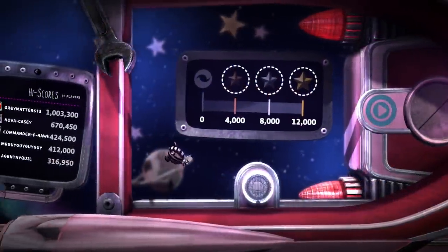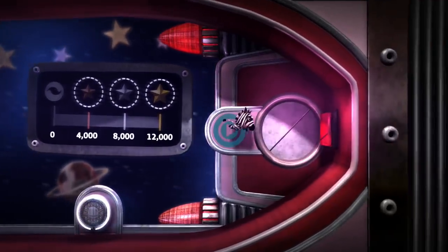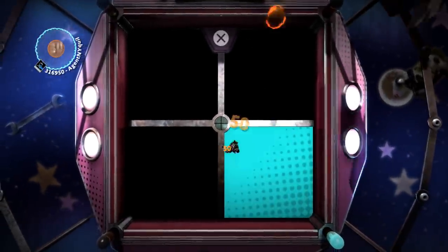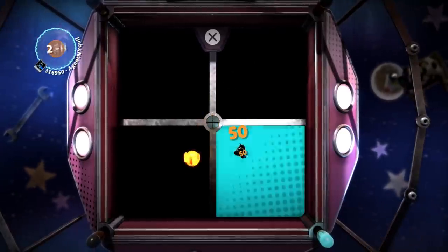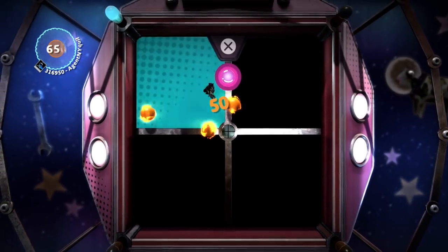Whoa, look at this — we're floating around. This is like the LittleBigPlanet 3 area where we are in space. I forget what it's called because it's been a little while, but this is cool. Okay, now I see — we need to stay in the space and dodge the evil fireballs.